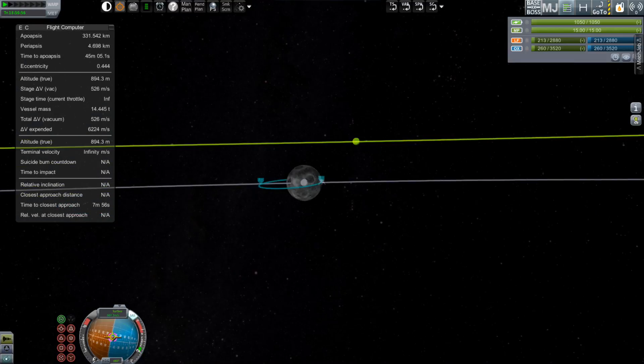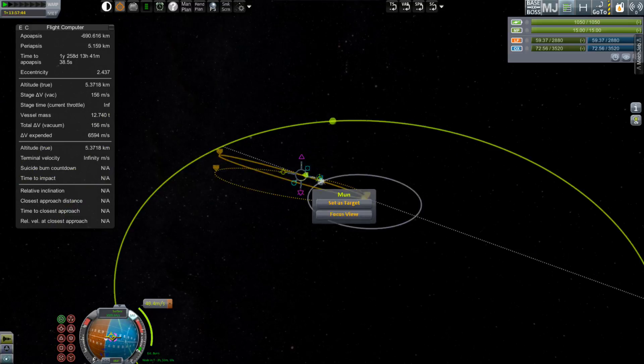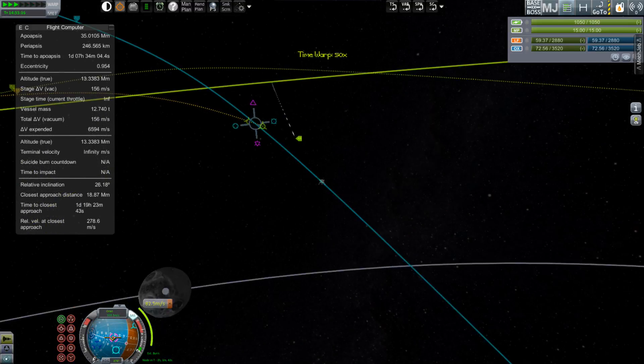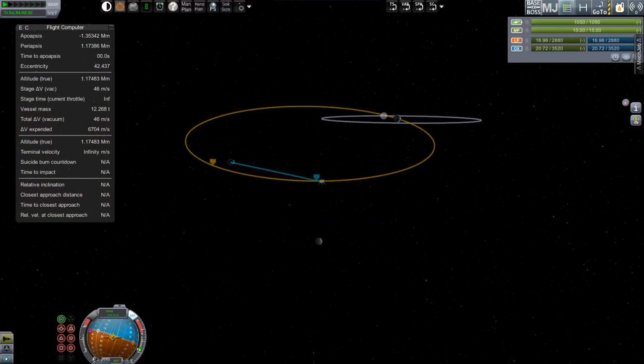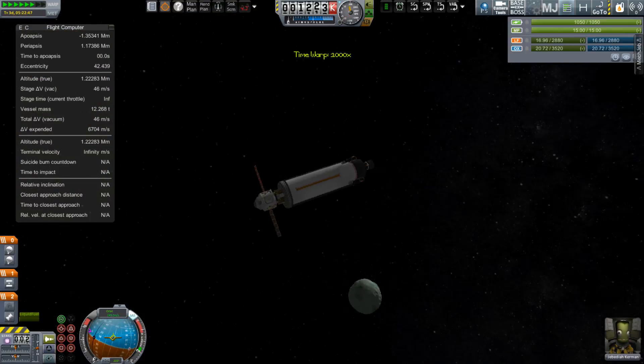A slight maneuver was made at the ascending node partway along the orbit so that we could make sure that we intercept, bringing down the orbit enough to do a flyby over the north pole of Minmus before heading back to Kerbin.